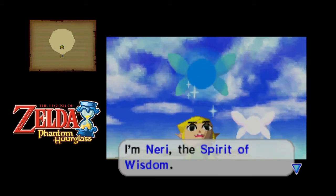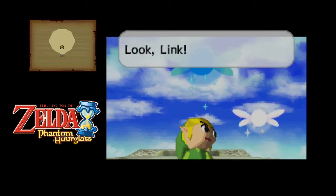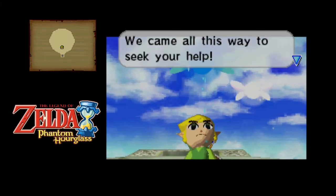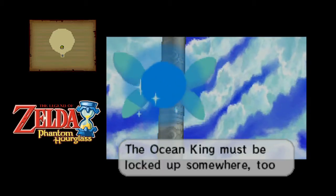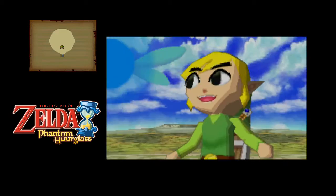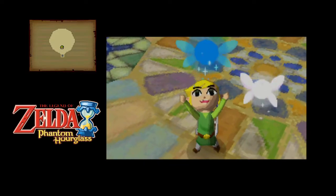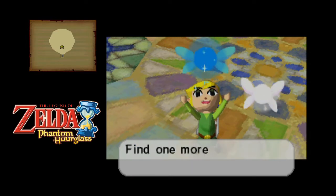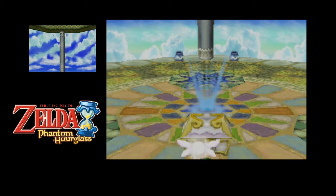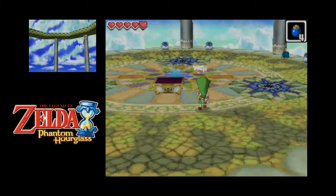'I'm Neri, the Spirit of Wisdom. Thank you for slaying that vile monster. Now the seal has been broken and I'm free. Look, Link — this is the Spirit of Wisdom, Neri.' We came all this way to seek your help. The Ocean King must be locked up somewhere too — the Spirit of Power is with you. Of course I'll help. Like, they never really focus on the fact that Link is a child — the childlike wonder in his eyes is amazing. 'The Spirit of Wisdom Neri has joined your group — find one more spirit to track down the ghost ship.' We got a heart container — awesome, very very good.